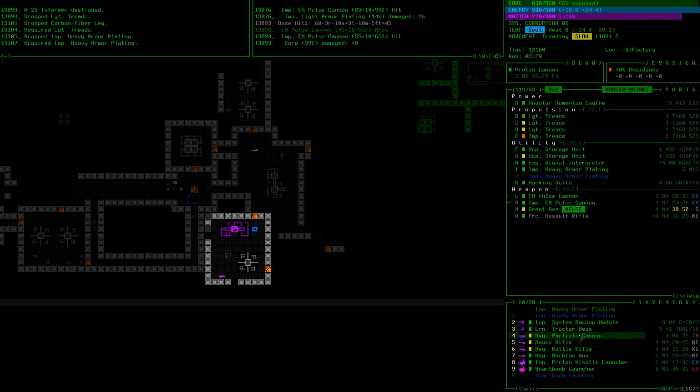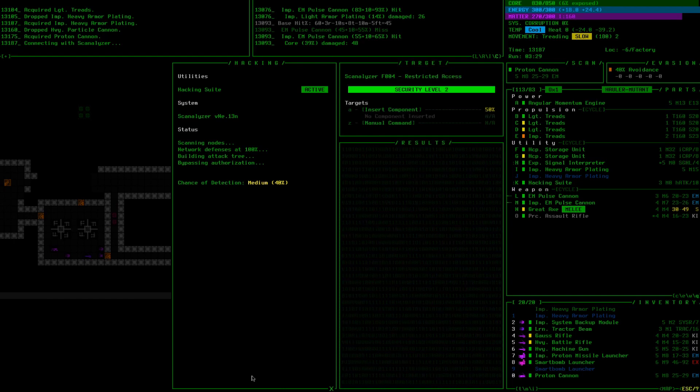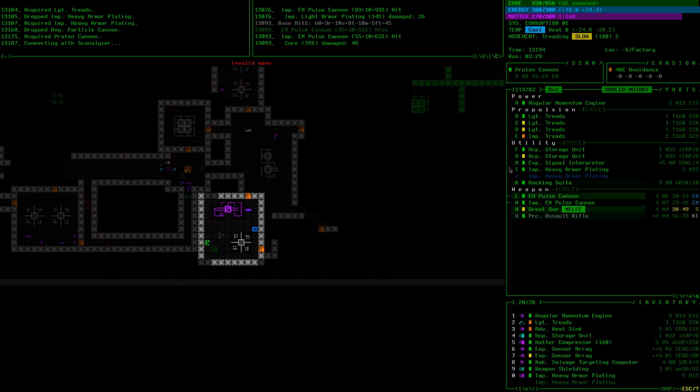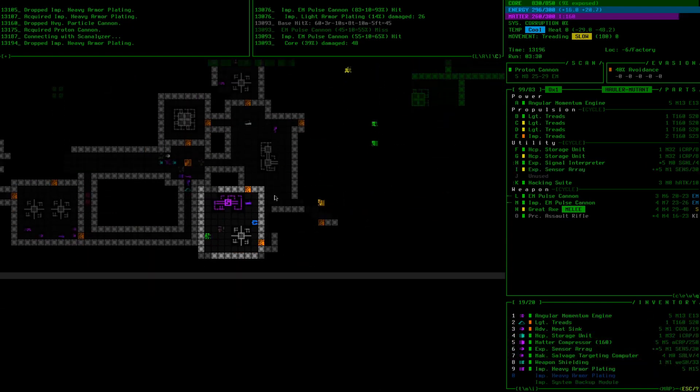I'm going to ditch the heavy particle cannon because we're not going to be fighting programmers for a while, and even if we do, programmers are weak to kinetic weapons as well — though thermal cannons always work really well against them. Scanalyzer — do we want to scanalyze anything? Weapon shielding could be cool, but they can break anything we put in there, so I'm not going to bother. We'll check with sensors to make sure no one else showed up, then go fight this guy and check a couple of rooms before getting out.